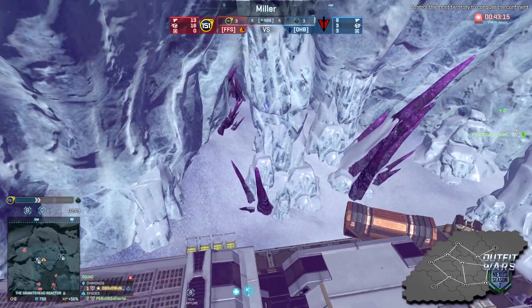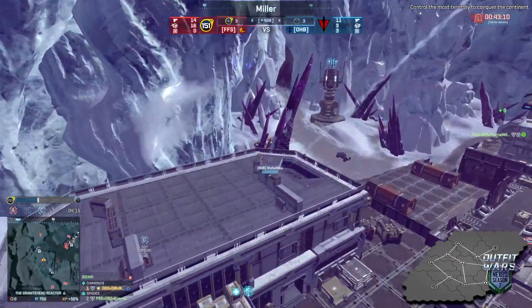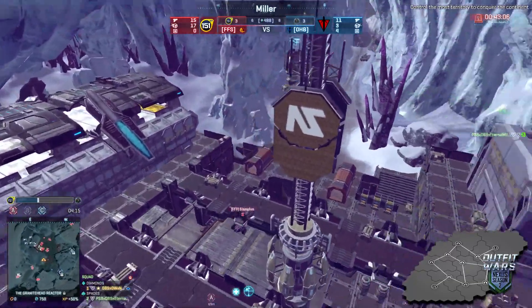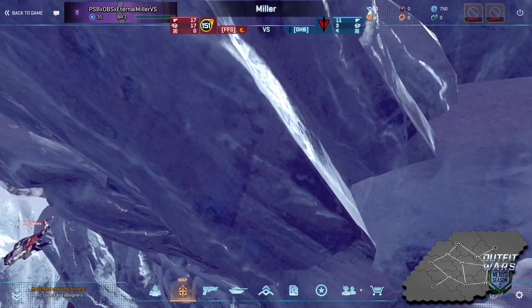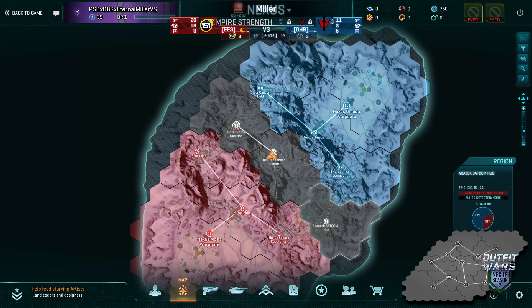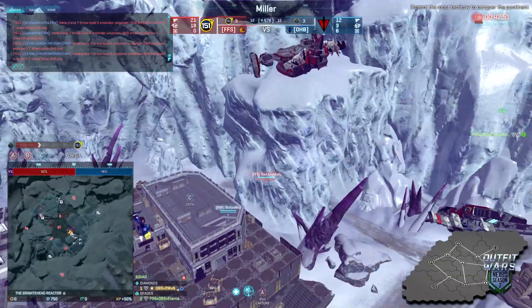Antho is deploying the Sunderer — it's still in stealth. A very good spot for that Sunderer. A harasser is here — Silan Frey, a very good harasser driver. Taking a look at the map: Bitter Gorge just got flipped, there's some fighting at SATCOM, and Granite Head is about 50-50 pop at the moment.